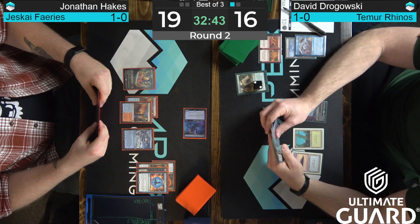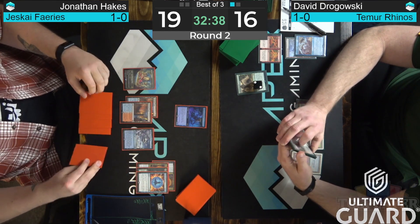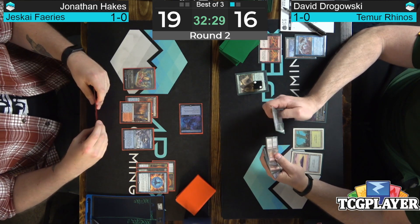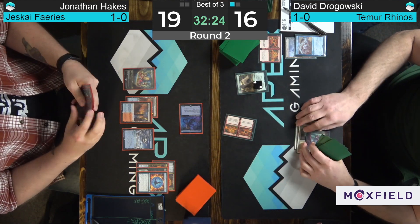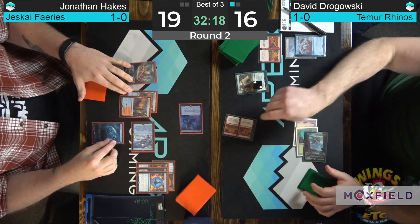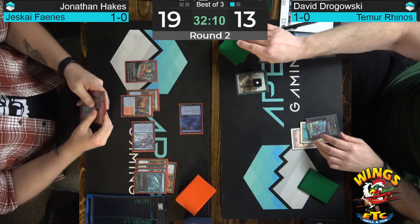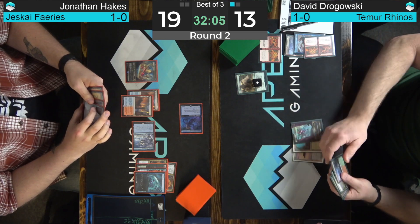I don't see Dragowski breaking through whatever Hakes has here. That Force of Negation was an extreme sign of strength — 'I am flush with resources, ways to answer Crashing Footfalls specifically, and I need to make sure my creatures are all alive and well.' Is Dragowski going to go for another Dead Gone? Let's see if Hakes can remember the Ward trigger this time. Ward is a trigger you can miss — after the match I'll probably remind Hakes about it. These new cards have so much text, it's easy to miss things like that.